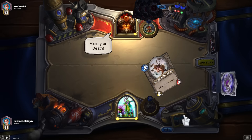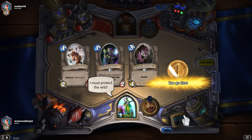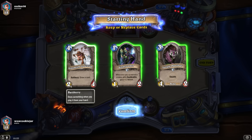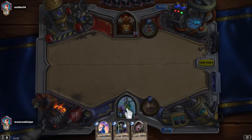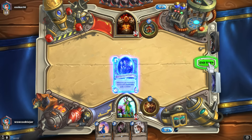Going up against the Warrior is something that scares me a lot. Keeping Gnomish — sure, it eats up a charge of his weapon — actually Gnomish kind of sucks. I do want a two-drop. Violet Teacher is much better to be honest against Warriors these days.